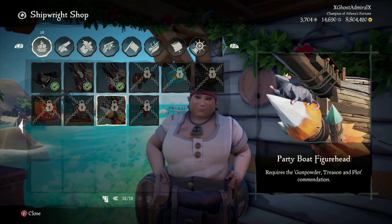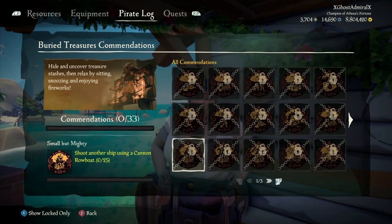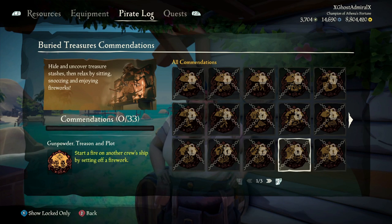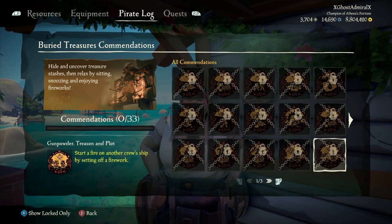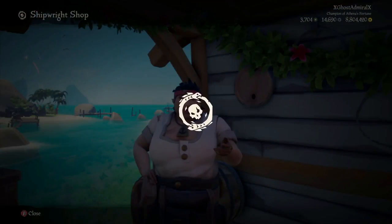To get the figurehead — the party boat figurehead — you need the Gunpowder Treason and Plot commendation. The way you get that is by setting a fire on another ship with fireworks. If you fire a firework and it interacts with a ship, it has a chance of setting it on fire, but only a chance — it is not guaranteed.